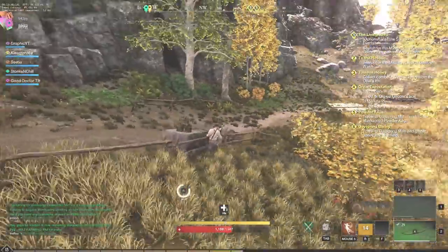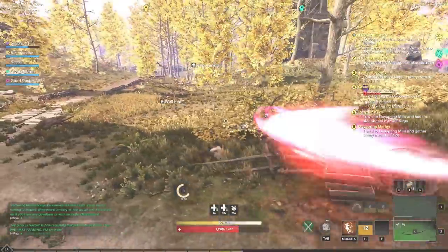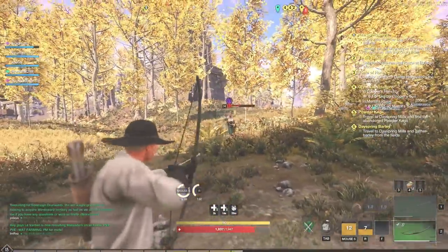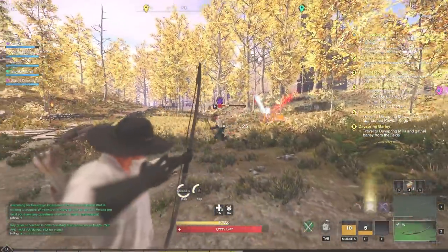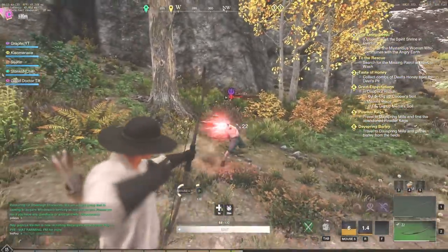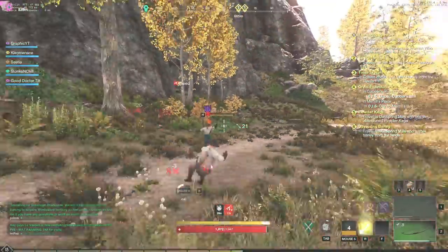All right guys, welcome back. We're going to be jumping into some PvP. This first one's going to be a 1v2 fight — it looks like just a 1v1 here, but all three factions come to play just a little bit. In the beginning I'm hitting pretty much every shot, hitting this guy in the Syndicate faction fairly well. He's going the blood side of things, which I'm not a big fan of.